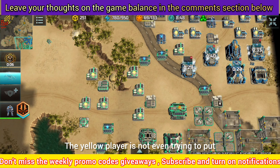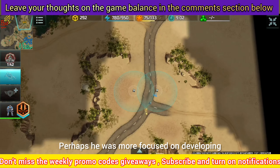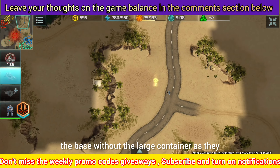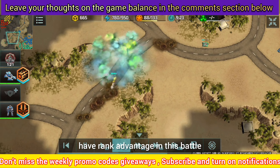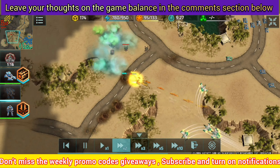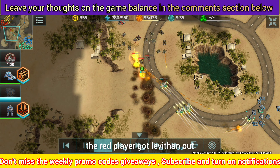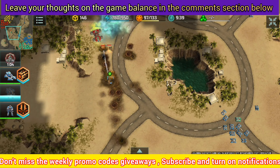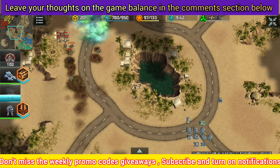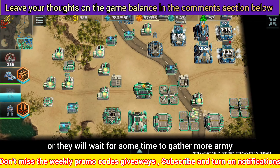The red player got chameleon but it was late — it would have been better if he waited and sent his army with that chameleon. The yellow player is not even trying to fight for the container, perhaps more focused on developing the base without the large container, as they have a rank advantage. I was rank 21 and those opponents were rank 24. The red player got levython out and they also have a chameleon. Will they attack or wait to gather more army?